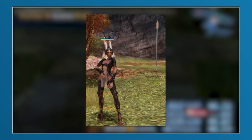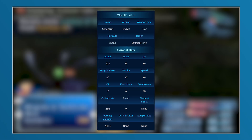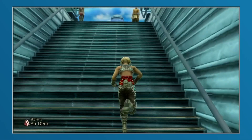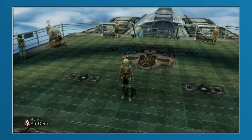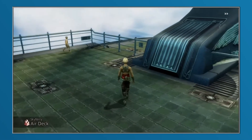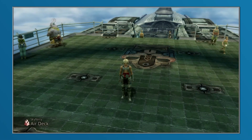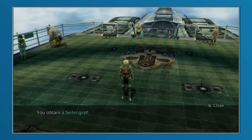Sightingrat was introduced as one of two new ultimate weapons in the International Zodiac Job System version, featuring 224 attack power with incredible range. It could appear in a chest that only had a 1% chance of spawning on the air deck of the Skyfairy — and the chest was invisible, so the only way to find it was by randomly bumping into it. If the chest did spawn, you needed the Diamond Armlet equipped, otherwise you'd receive a knot of rust or a small amount of gil. With the Diamond Armlet, there was a 5% chance Sightingrat would be inside — meaning only a 0.01% chance of acquiring the weapon each time the deck was entered.